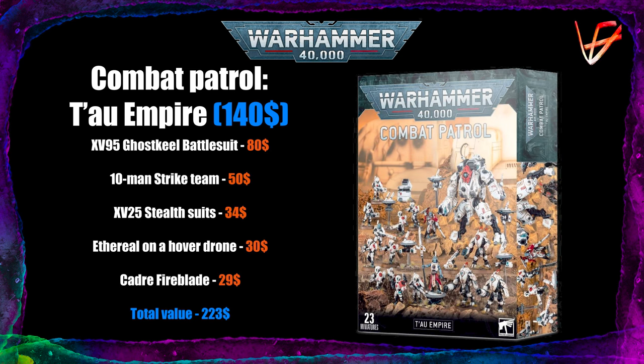So now that we know why the Tau are a great army to start collecting, let's talk about the most efficient ways to do so. First things first, we're going to talk about the Combat Patrol Tau Empire. It costs $140 and it contains one XV-95 Ghost Keel Battlesuit, one 10-man Strike Team, one XV-25 Stealth Suit team, one Ethereal on a Hover Drone, and a Cadre Fireblade.